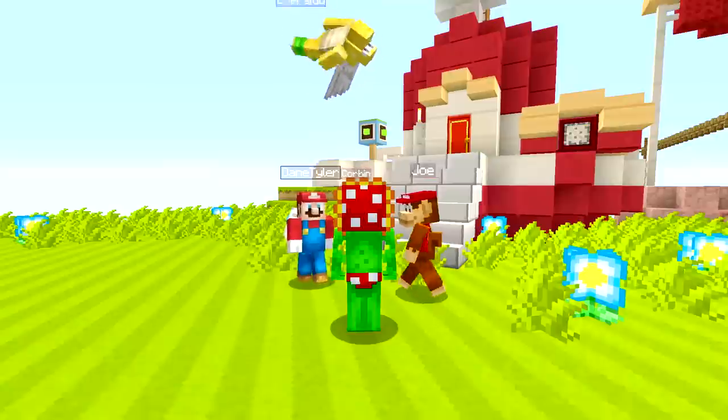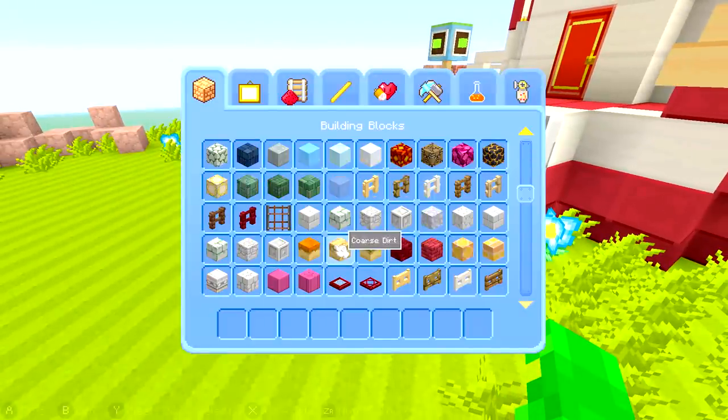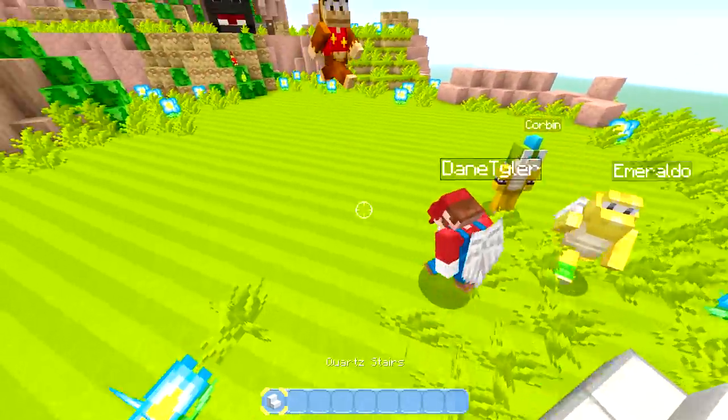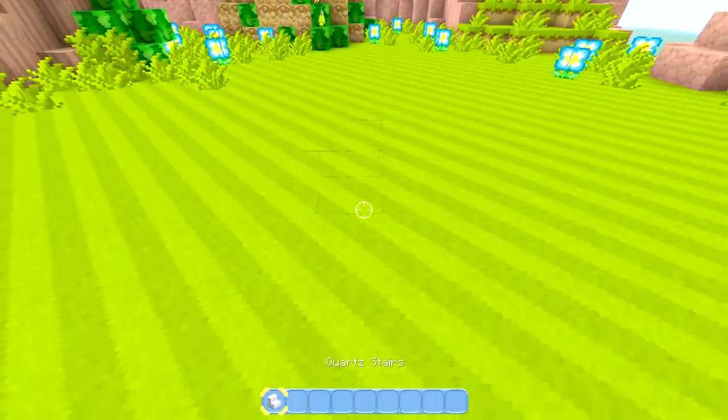Dane, you're taking charge. Let's see how we build this. Alright, so we're going to build this step-by-step. First thing you guys need: quartz stairs. Looks like we're going to build it right here. Alright, there we go.